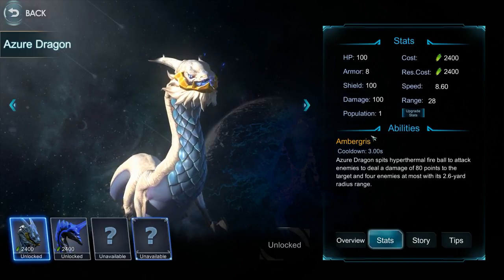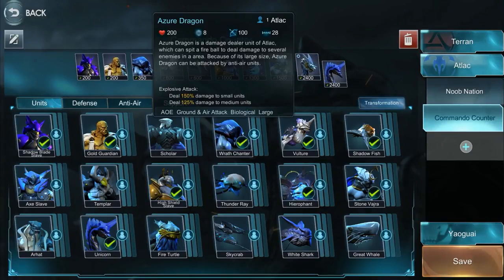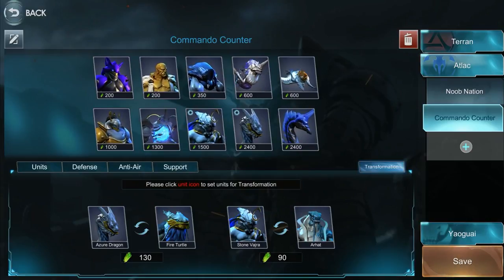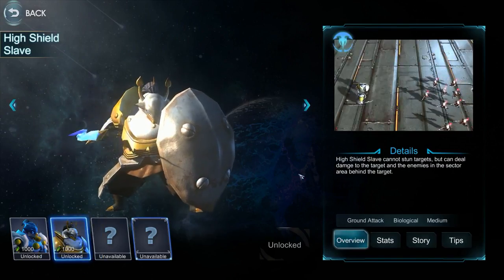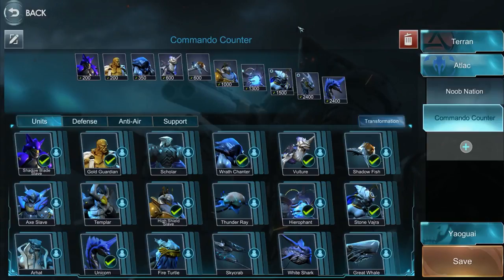The Azure Dragon does 100 damage per pop every three seconds, with up to four targets at once. I mainly include it so that if the Unicorn gets banned, I have the Azure Dragon to back up the Hierophant. The Azure Dragon can also transform into a Fire Turtle. The Stone Vajra can turn into the Arhat, but most opponents playing Atlac will ban the Arhat, so you don't really need it. I also have the High Shield Slave for the queue filler, anti-air of course, and Wrath Chance to boost all damage.